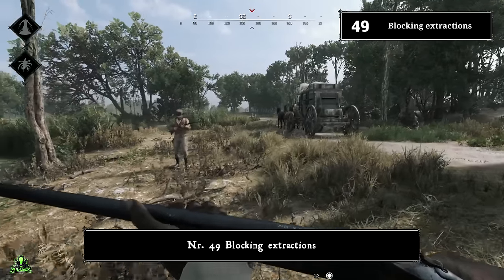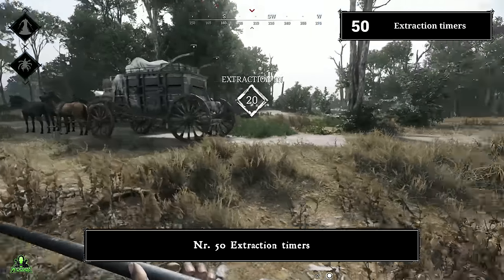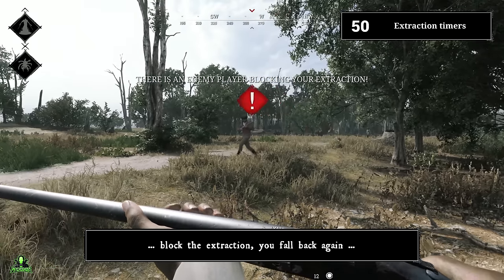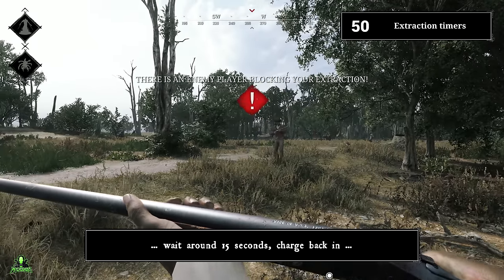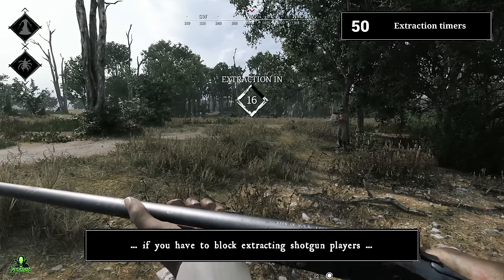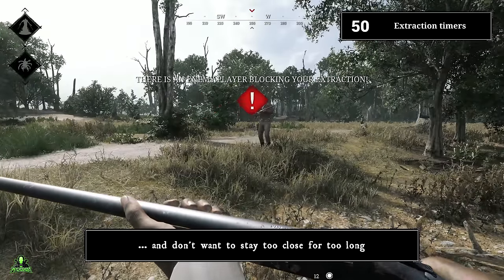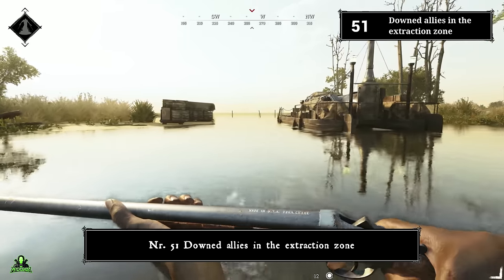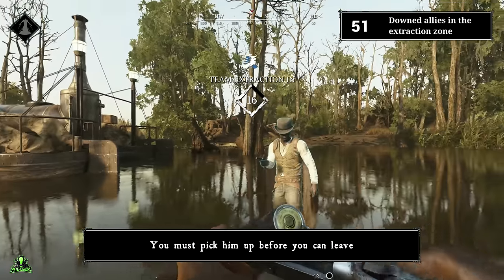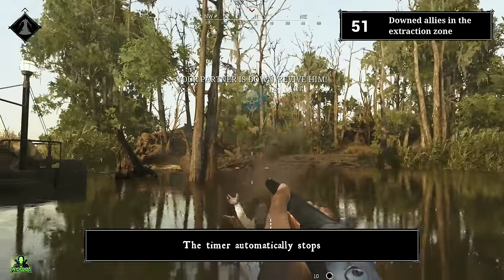Number forty-nine: blocking extractions. If a team is at the extraction point, you can block the extraction by getting close enough. Number fifty: extraction timers. The extraction timer resets once you block it. This means you can charge forward, block the extraction, fall back, wait around 15 seconds, charge back in, block again — useful if you have to block shotgun players with only a rifle and don't want to stay close too long. Number fifty-one: downed allies in the extraction zone. If your teammate is downed in the extraction zone, you can't leave — you must pick him up first. This also means that if you down one player of the extracting team, his teammate can't leave, and the timer automatically stops.